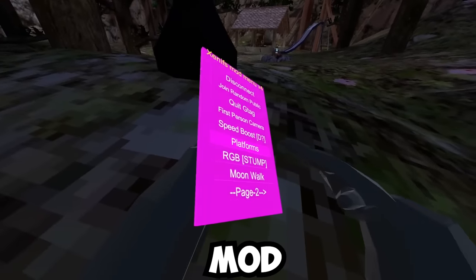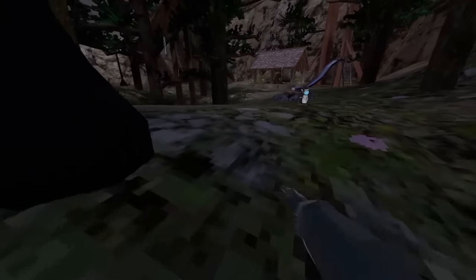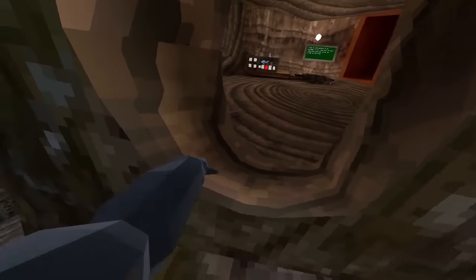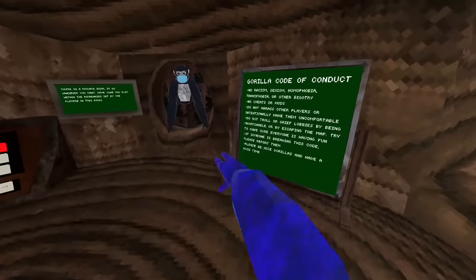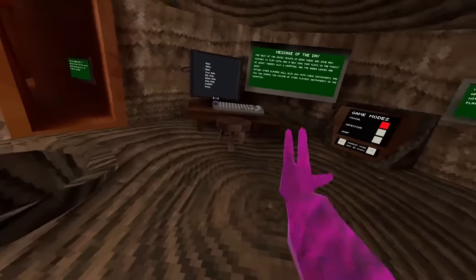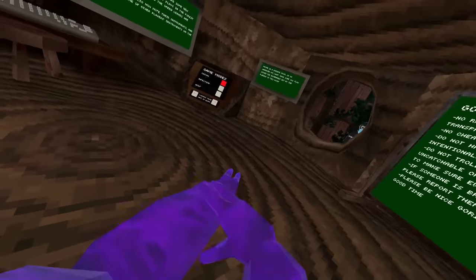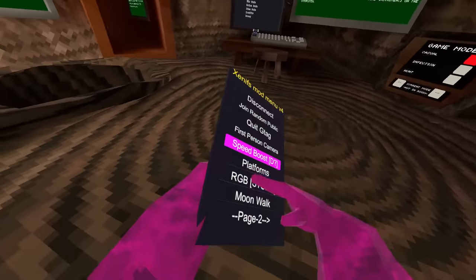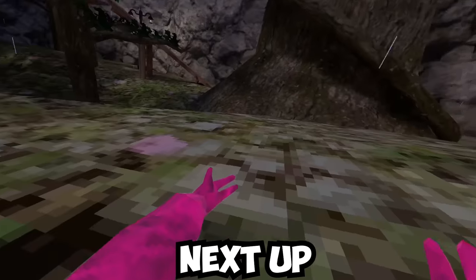The next mod is RGB at stump, so let's go to stump quickly to test it out. This RGB monkey is pretty simple — it just makes you glow. There's a better version called strobe, but we'll get to that later.